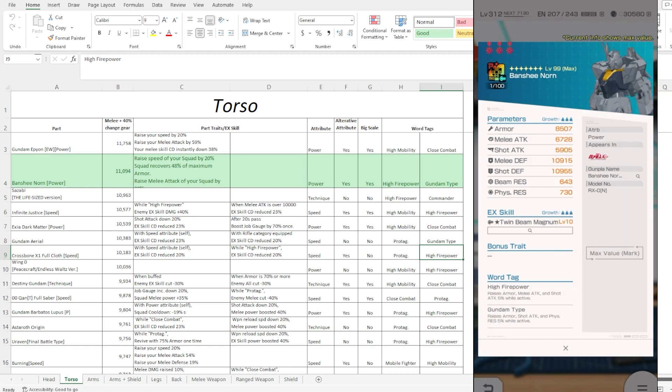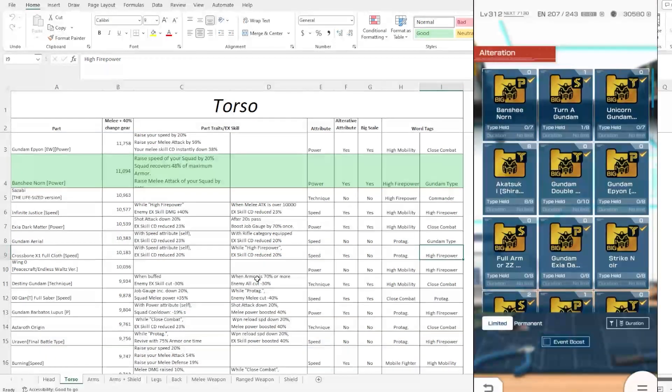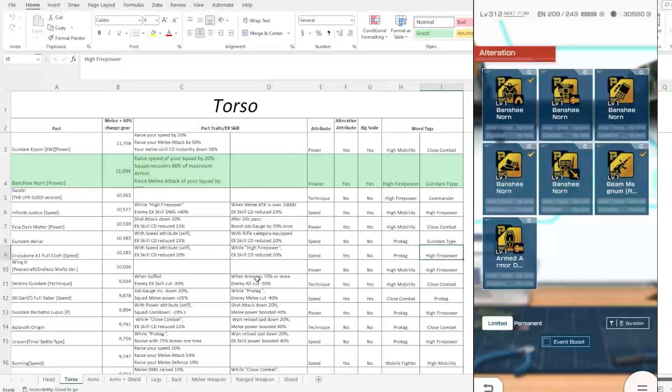The torso stat is looking at top two for melee at the moment. You have Gandalf type and High Firepower, so you're looking at some shot-based boosts too. As far as altering this one — I think it's the same thing, because this one is big scale. Pretty much everything is big scale now, and what you really need is a 1-2-1-4-4 scale. You can't really sub-slot big scale to a big scale — you won't get any scale differences. Personally, I wouldn't alter it because it's a pretty cinematic EX skill.